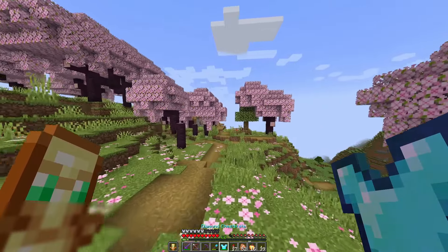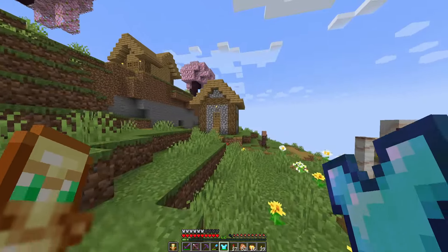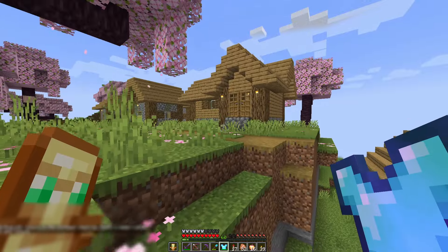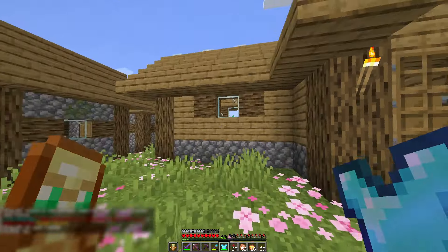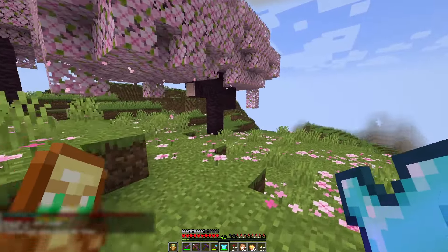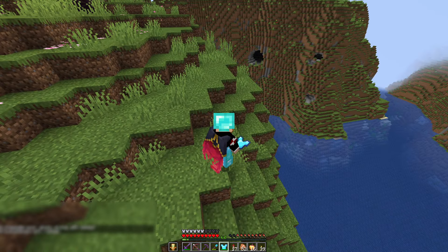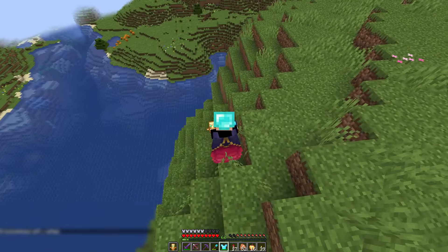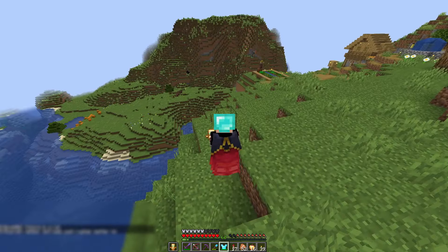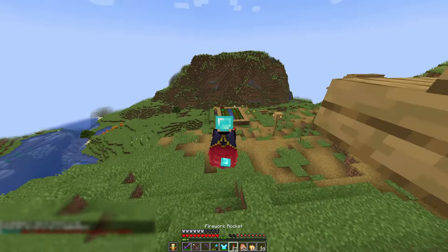There seems to be a village as well — that's a lucky find. Slightly weird village, I'd say, but it's still cool. And I wonder, since we are on a huge hill, if there is any chance for an ancient city. I guess not, because I think the chances of it appearing somewhere near the big waters are quite low, so I should probably not waste any time in here.